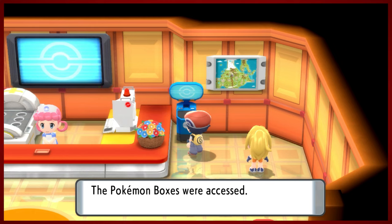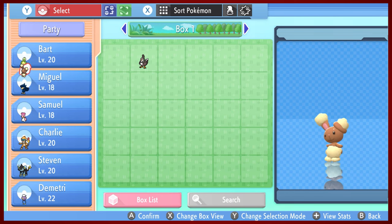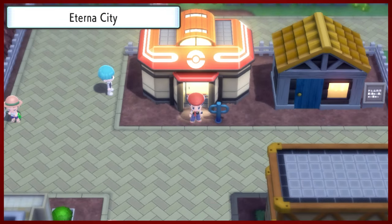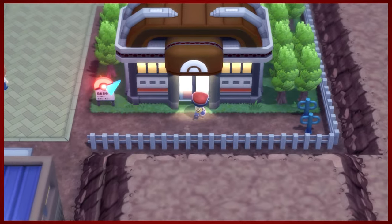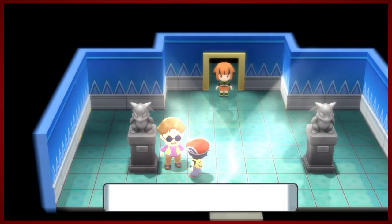We're going to go ahead and look at the PC and move Bart out of the team, because Bart is going to be essentially useless. Not as a Pokemon in general - Bart's actually going to be very useful in the future - but in this upcoming gym, it's relatively pointless to have a grass Pokemon. So now with the time that we have left, we're going to go ahead and take on this gym.